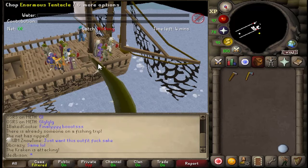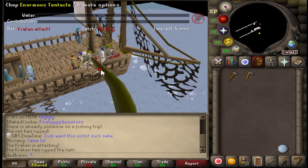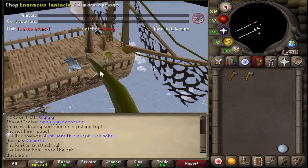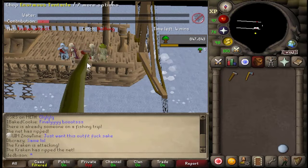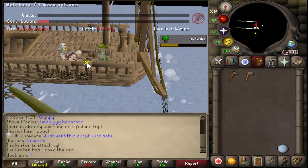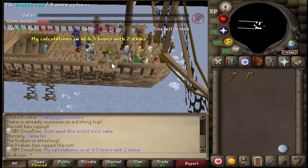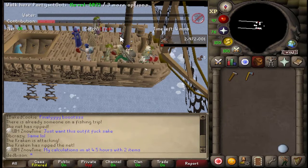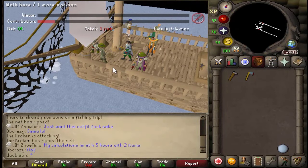Here's the kraken tentacle — so once it's up, you're going to want to chop the enormous tentacle. Once the tentacle disappears, you're going to want to fix the broken rail underneath like so. You're then going to want to run over to the other side and do exactly the same thing one more time.